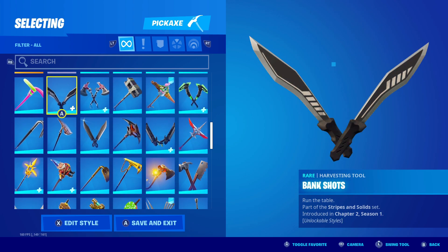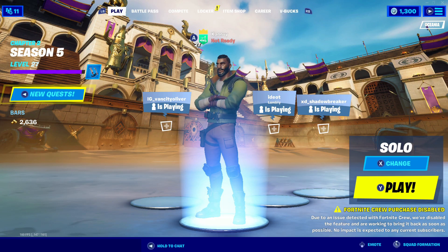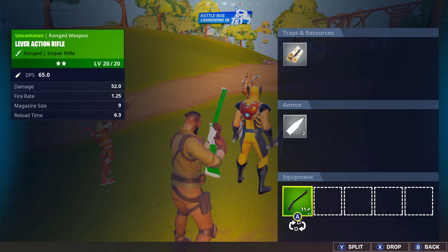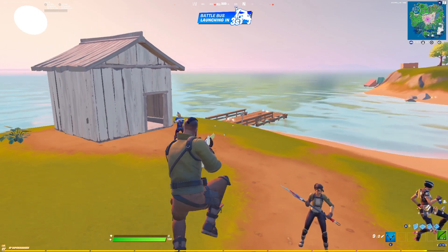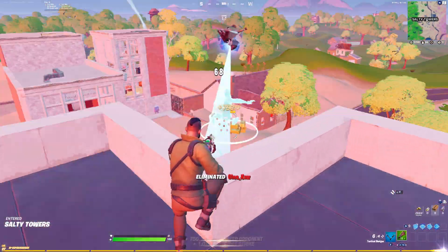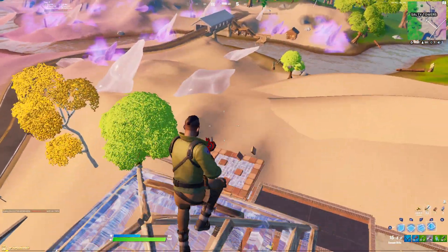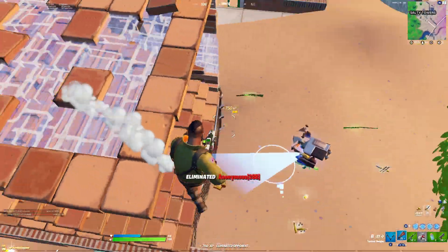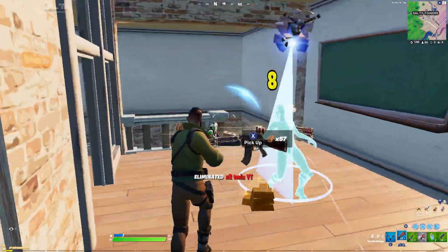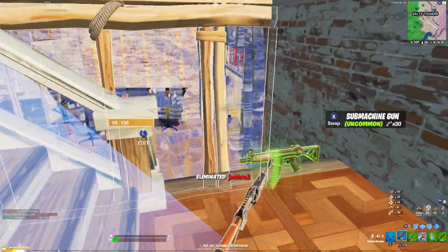He had a default skin, so let's go get those and land Salty Towers. I don't know if I have those pickaxes he had, but these ones are the closest to it — I'll just wear the default skin with these. The green weapon does 52 body and 104 to the head, so these are basically like hunting rifles but worse. I'm gonna have to land right on this attack — okay, first kill. He tried sniping at me, there we go.